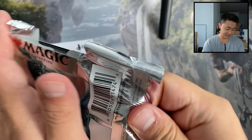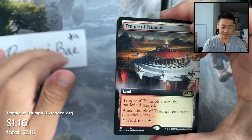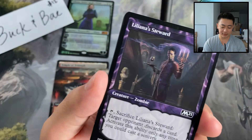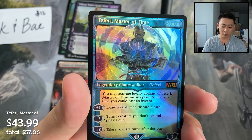All right, got our foils of course, got one showcase land — a swamp — and a Temple of Triumph extended art right off the bat. Look at that — Liliana, Waker of the Dead, showcase mythic! And we have a Spark Double, Masticore, Steward, Gore Horn — whoa! A double tap on the Lilianas this time, we have a showcase mythic. Double mythics already!